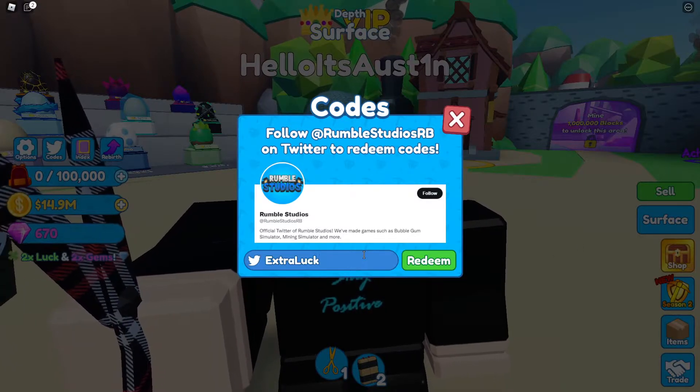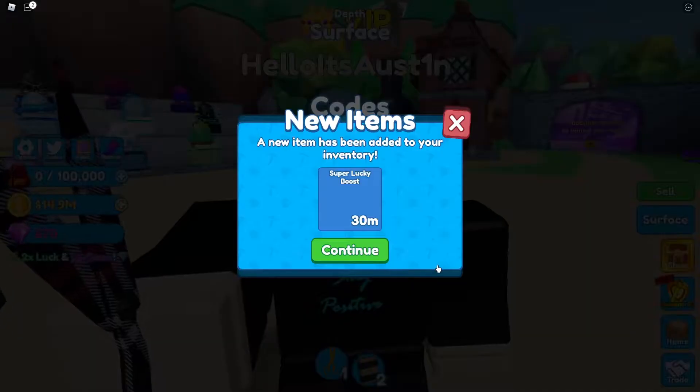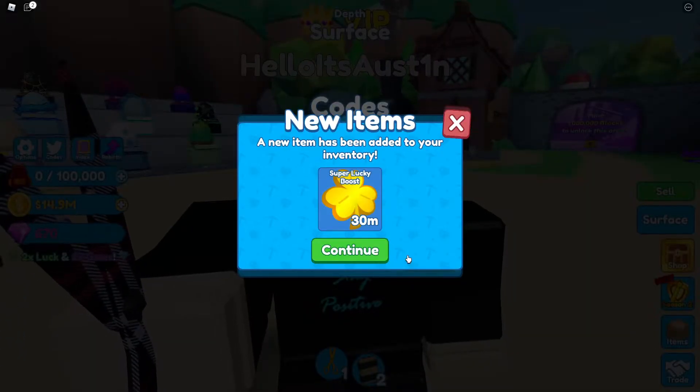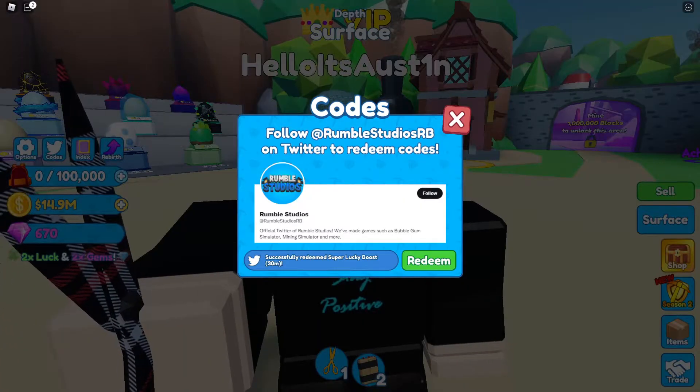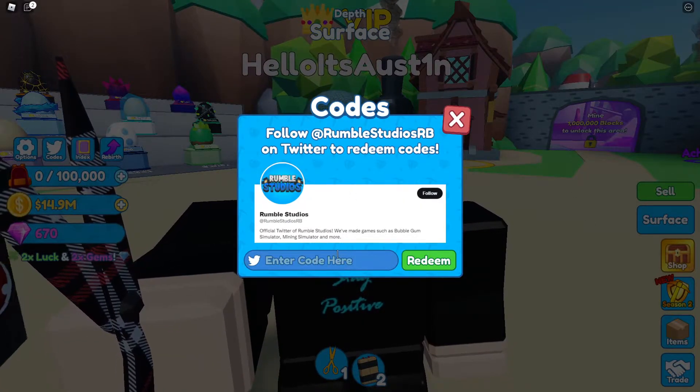The next code is 'extra luck'. This code is also brand new. Click redeem and you're going to get a super lucky boost for 30 minutes, which is even cooler. The codes they give in this game are super generous and awesome.